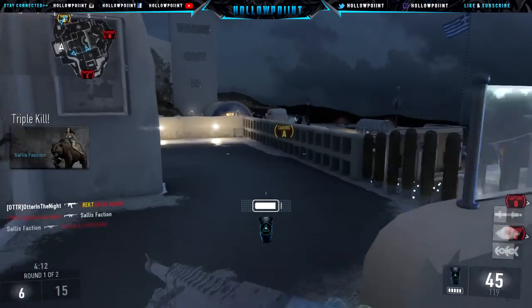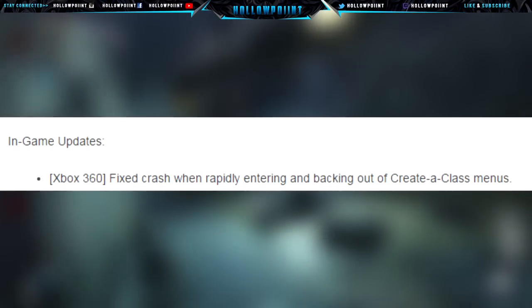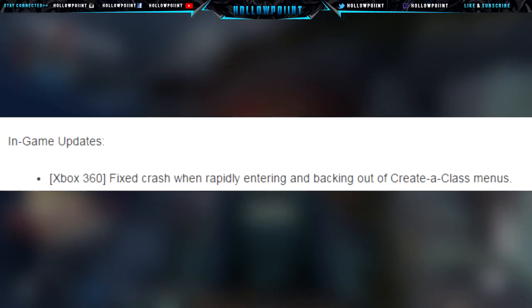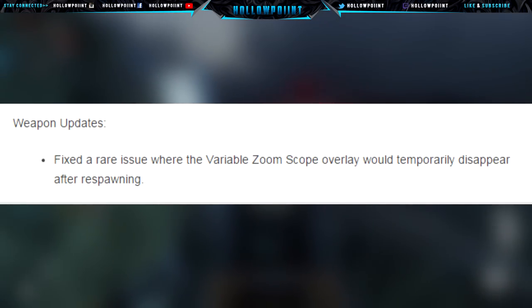There are also in-game updates. Just one example — there are many many more. If you guys want to see all of them, I'll leave the link down in the description. One of them, for example on Xbox 360: fixed crash when rapidly entering and backing out of a Create-a-Class menu. They also have weapon updates — fixed a rare issue where the variable zoom scope overlay would temporarily disappear after respawning.